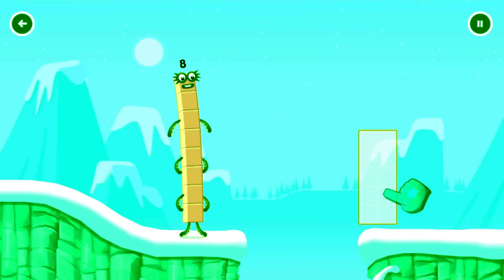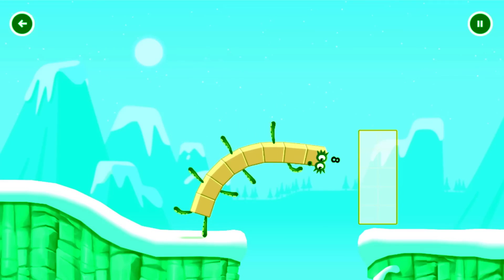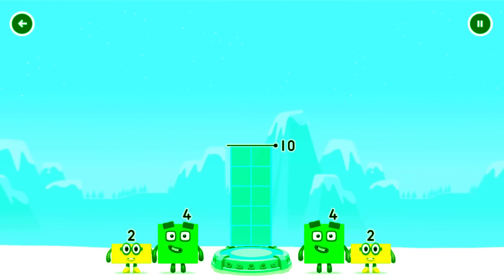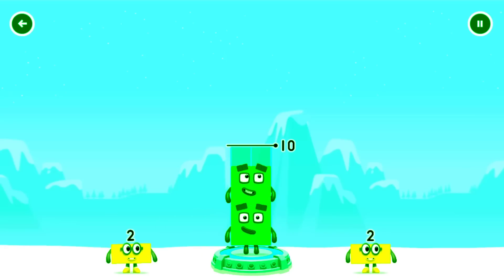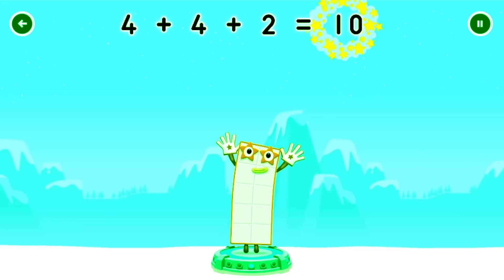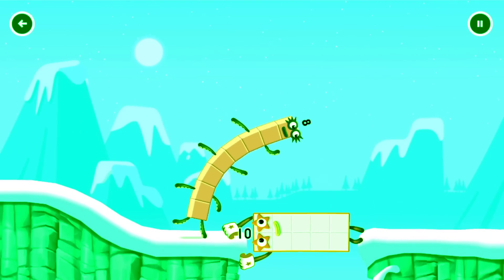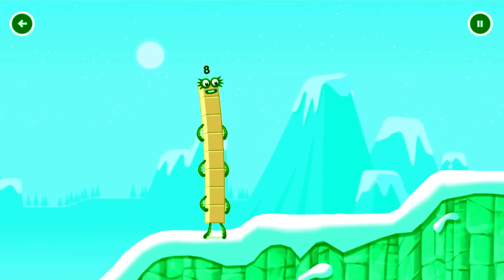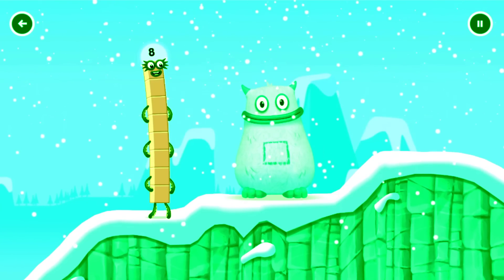Tap to start. Add number blocks to make 2. 1 plus 2 equals 3. 2 plus 2 equals 6. 2! Oh! 22! Silly! This is great! 22! 22! 23!